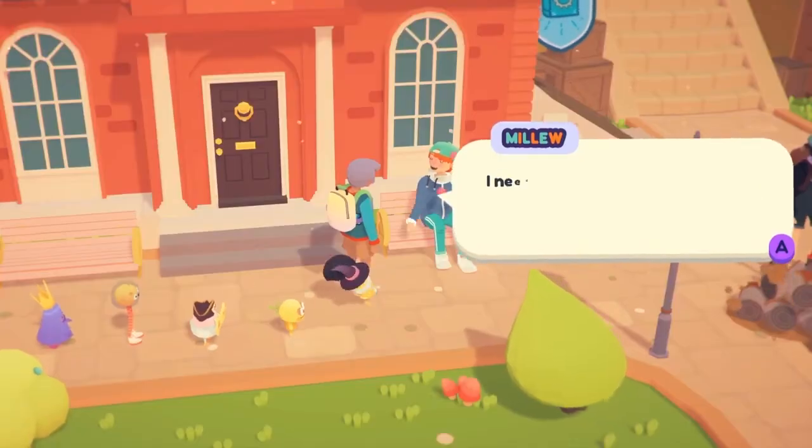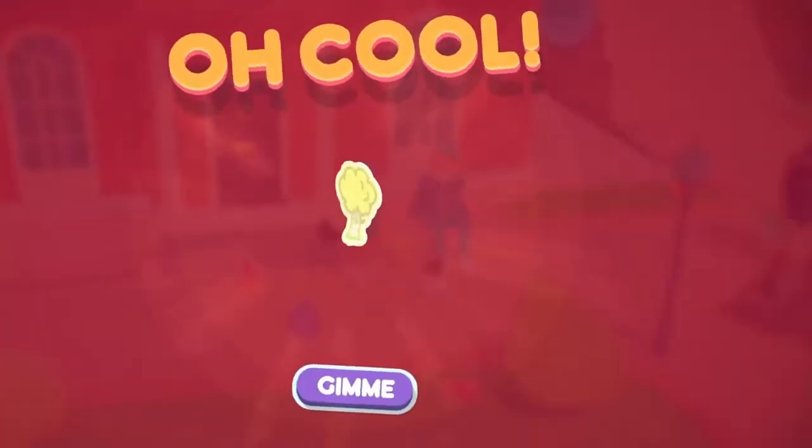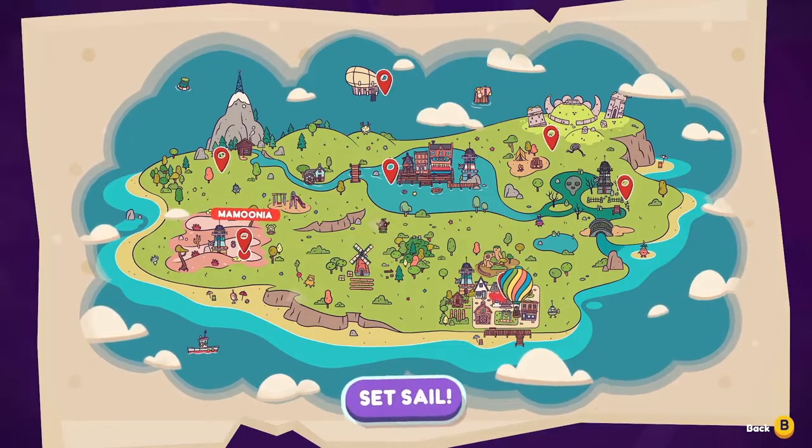Make friends with everyone by chatting with them and giving them gifts. They might even give you friendship stickers. Badgetown has a lot going on, but there's even more to see in other parts of the ooblets world.